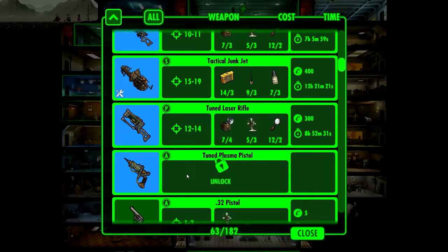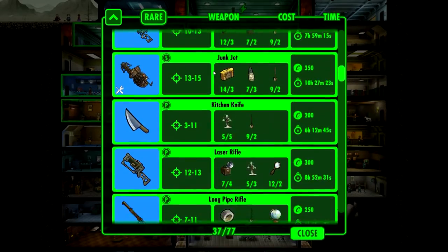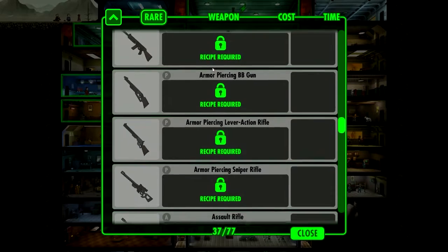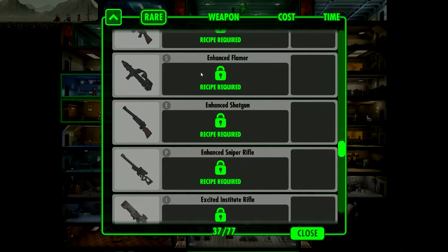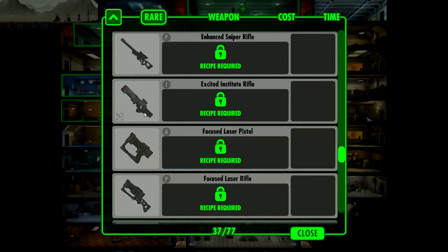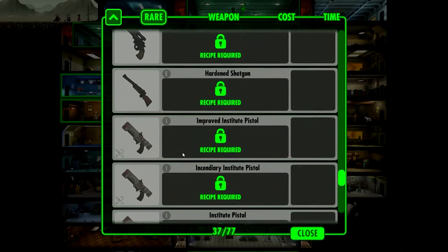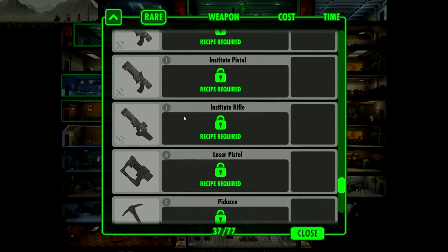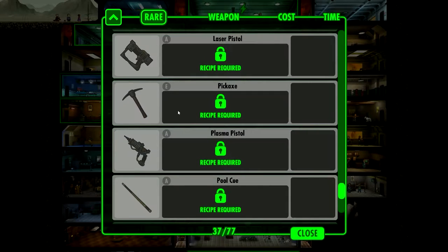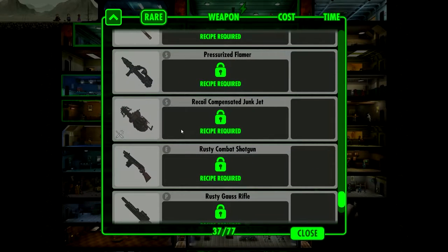Tuned laser rifle. Tuned laser pistol. Was that all of them? I think it was. Do we have anything really cool? Enhanced flamer — oh, this looks pretty badass. Excited institute rifle. Hardened flamer. And improved institute pistol — that looks pretty cool as well. Pickaxe — I found one of those in the wasteland. That is actually not a bad weapon. Pressurized flamer. Wow, so much stuff.